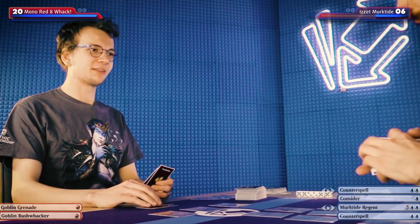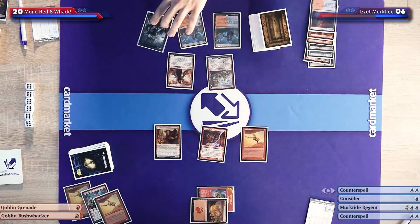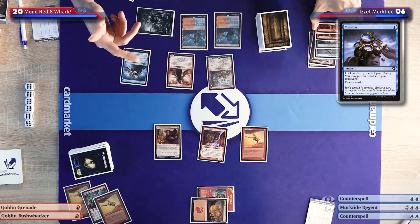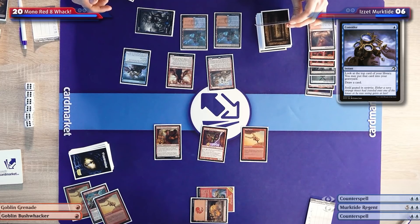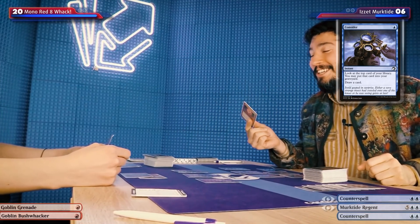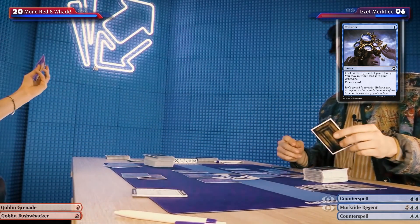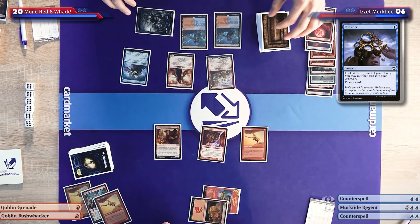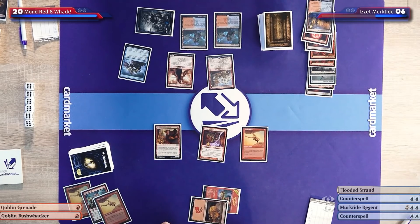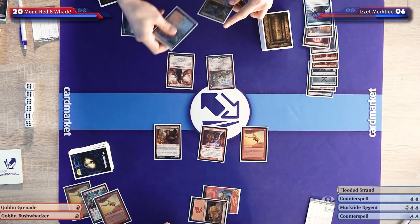Goblin Guides are so cheap on Card Market. I'm going to cast Consider — that's not a creature that can block. I know, I'm building up to it. I'll get a trigger on the Dragon's Rage Channeler. There are Blood Moons in my deck because usually this deck faces a bunch of Primeval Titans, but here it turns my Den of the Bugbear into a useless mountain. So I'm going to put this in my graveyard. I'll do the Consider trigger — I do want that in my graveyard. I'll draw.